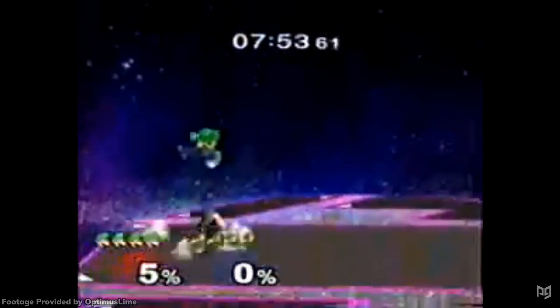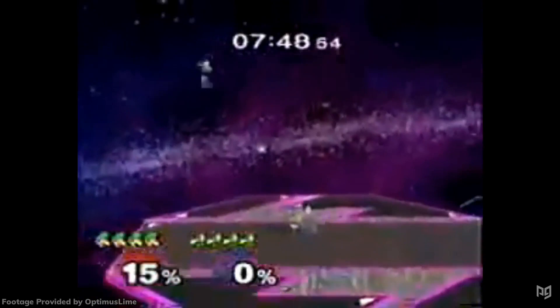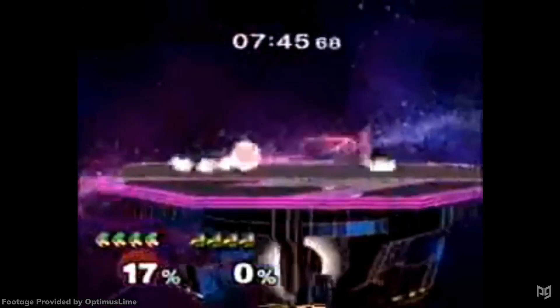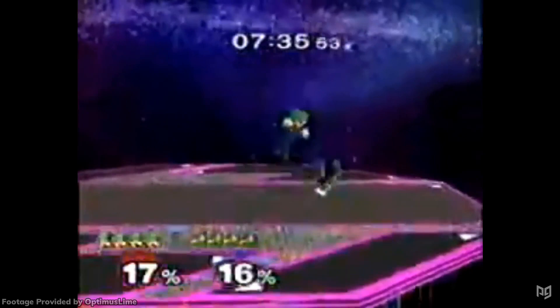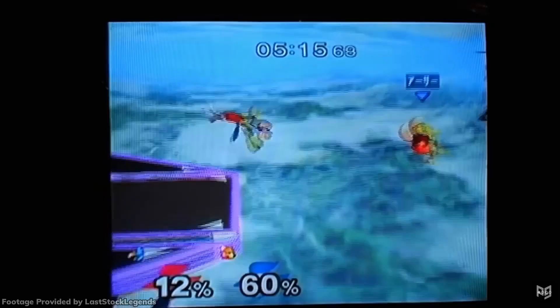Its speed and stun made it great for stymieing approaches and forcing shields or jumps. In the days before wavedashes, this was big because it took 15 frames to drop shield in Melee. In the nascent beginnings of competitive Melee, Falco's best player was the Sultan of Samitude, and he played Falco like a keep-away character. But obviously, Falco was destined to fly much higher.